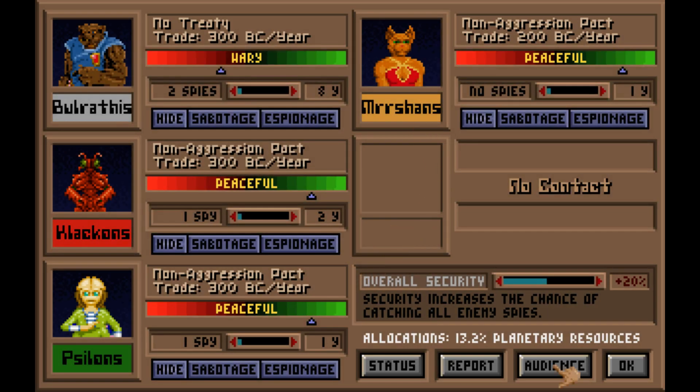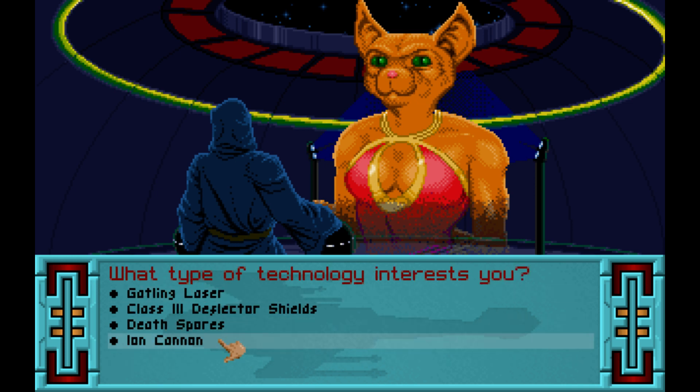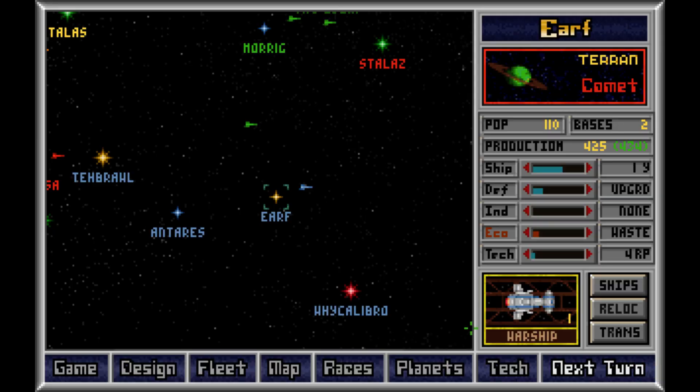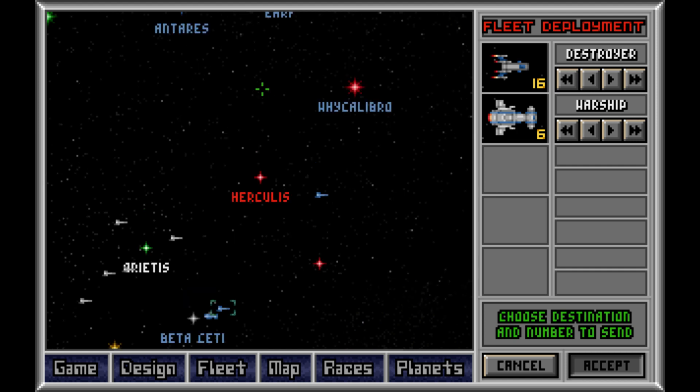I'm tempted to make that Gatling laser trade just to get it off the menu. Ion cannon's kind of intriguing. Sure, have range — that's not going to matter much. 3 to 8 damage. So what this could let us do potentially... oh by the way, I might go to war with them really soon. We just have to take care of this comet threatening to destroy my home world. And your home world, I might add — you should be rooting for me.